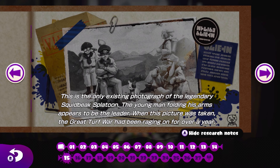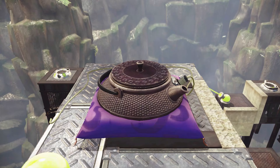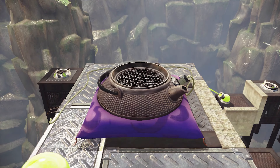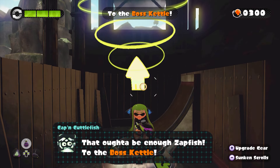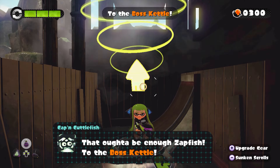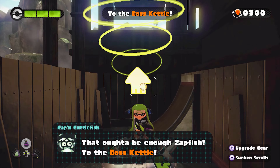When this picture was taken, the great turf war had been raging for over a year. It is believed that the guy folding his arms is Captain Cuttlefish. And it kind of looks like him, right? So that's kind of neat. Real quick, I'm going to look up the name of that area we were just in because I'm kind of curious.